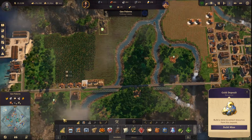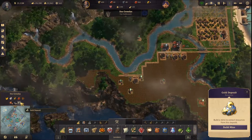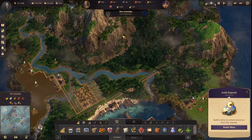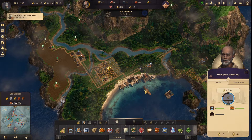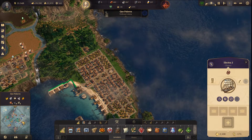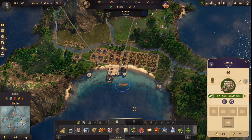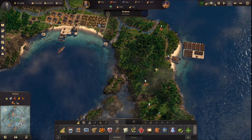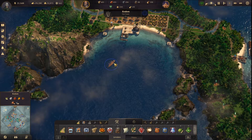I do want to build this one, but maybe not now. Do I have any gold here? Nope. A lot of gold here. Why are they still not receiving rum? No idea, to be honest. I'm going to take a first batch of rum.